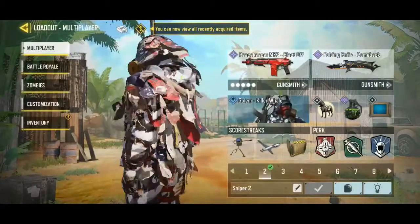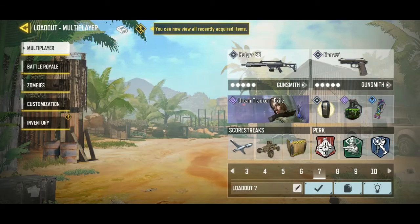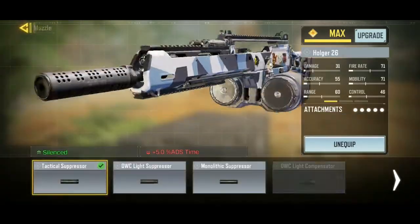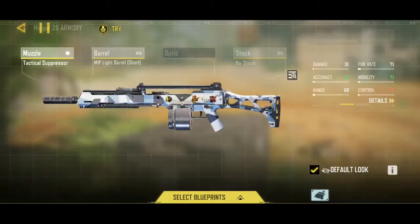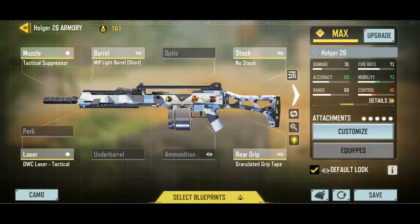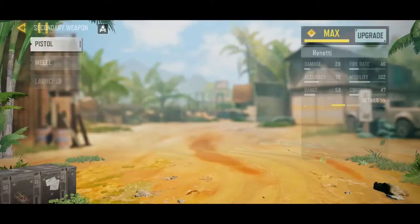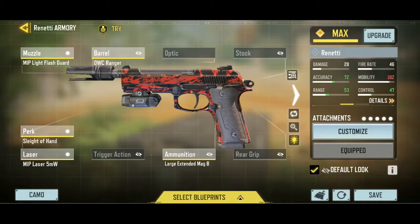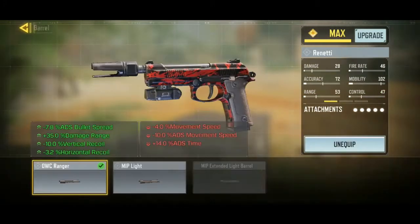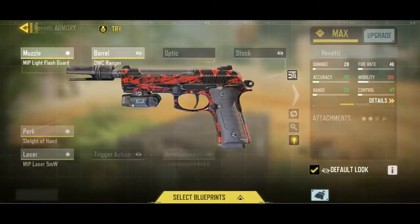For number four it's gonna be the HUN. Before I thought this was trash, but my friend robot gave me these attachments. Use tactical suppressor — not monolithic — MIP light barrel short for good ADS speed, no stock, granulated grip tape. Don't bother with an ammunition attachment — it's not that useful. Use auto series tactical. Even though mobility isn't super fast, it's a solid gun. For fast mobility use Winnati as a secondary — it's also good for range. Use these attachments: slight hand, flash, OWC ranger, MIP laser 5MW, and large extended mag.